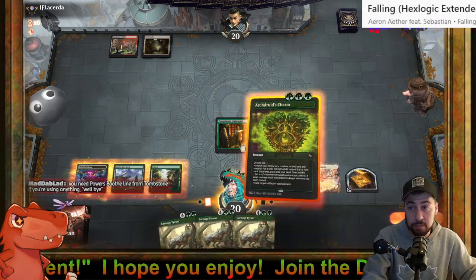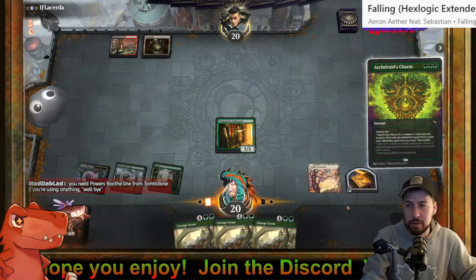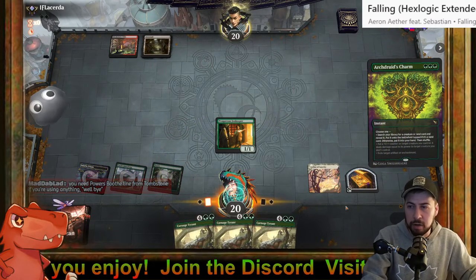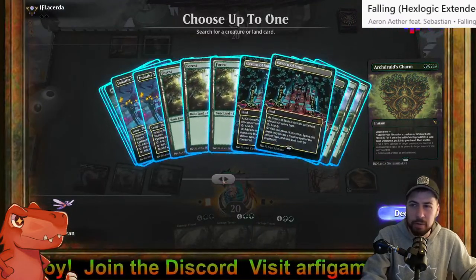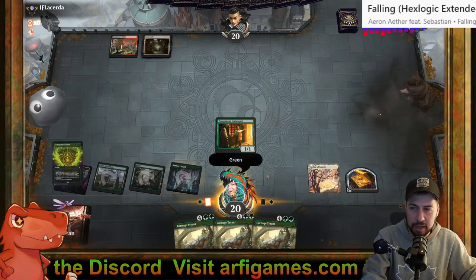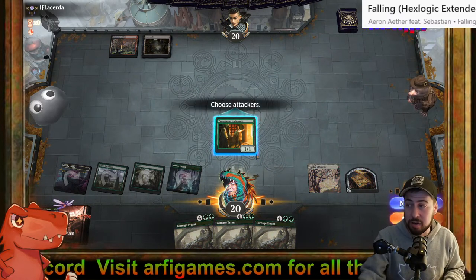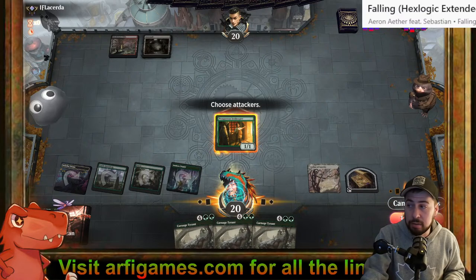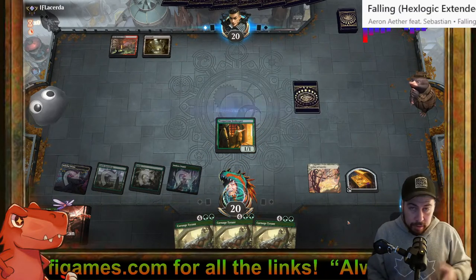A Forest also — perfect! I wonder if Duress or Thoughtseize was going to get rid of Arcdruid's Charm. Oh I guess we'll never know. I'm able to make seven mana potentially next turn. I could play Tyrranax Rex if I draw it — I'd probably want to save the treasure though until I get to a critical turn.